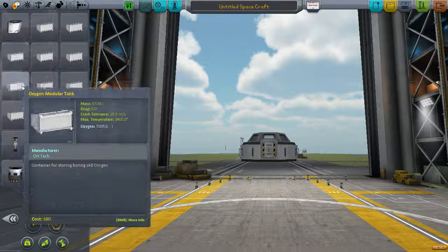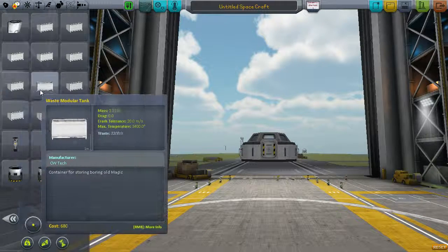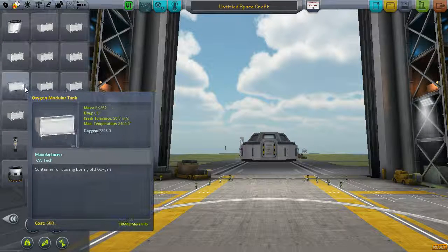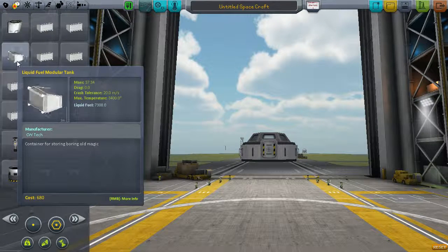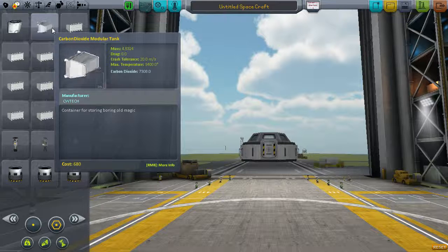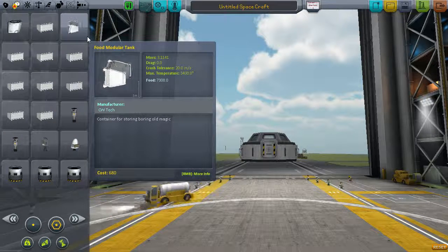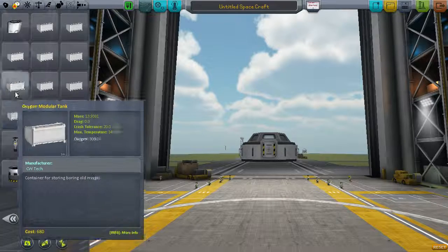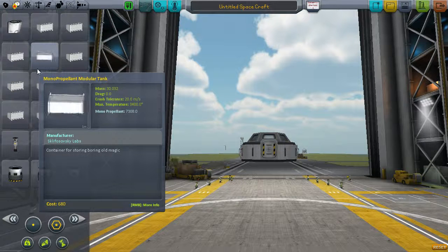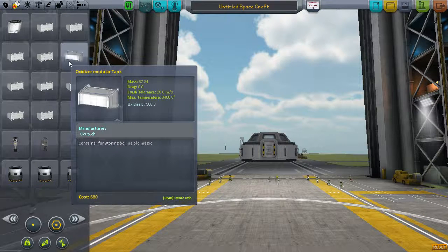They are basically the same model, but I have copies of the config file to repurpose them and make new parts that contain different things. So one's got waste water, one's got waste, one's got oxygen, liquid fuel, monopropellant, oxidizer, food, carbon dioxide. They're all the same model - ten parts there - but it only loads the model once. So I've got ten models that take up the space of one. And on that principle alone, I started cleaning up.